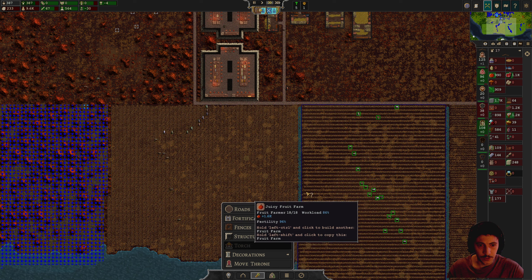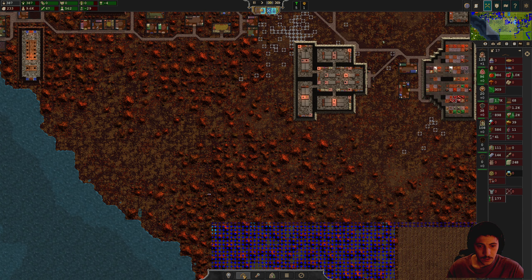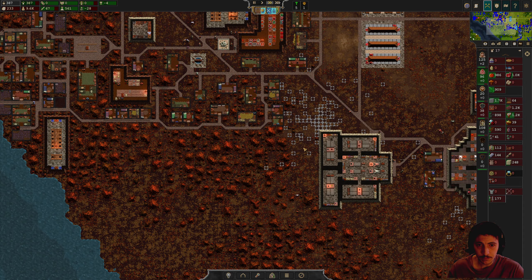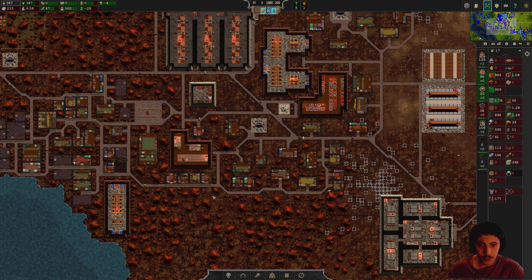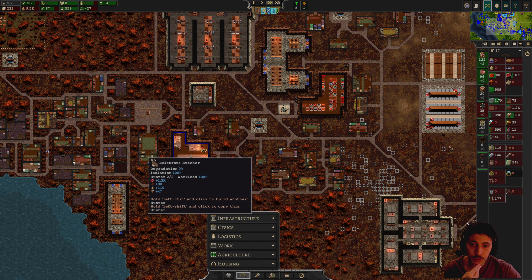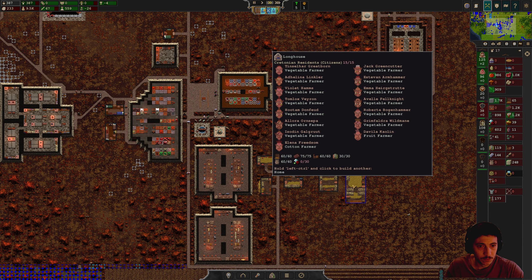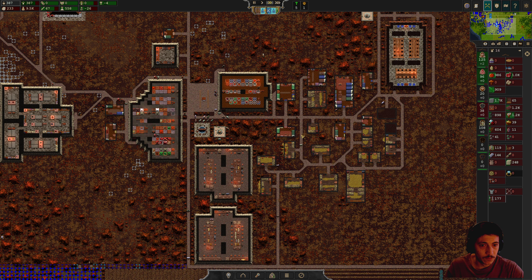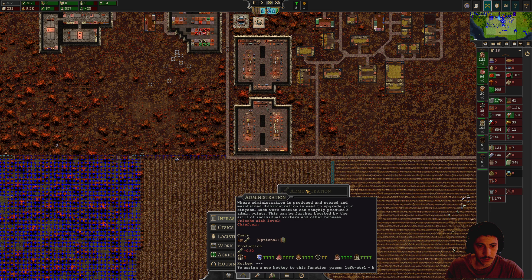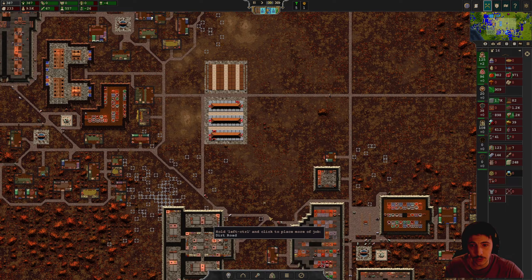We'll build a road over this way, and I think maybe a few more homes over on this side — not a terrible idea. The only thing I'm missing right now is administration, but we don't have that yet. It requires Cheapton level unlocked, which requires a thousand people — so we need to triple our population essentially.